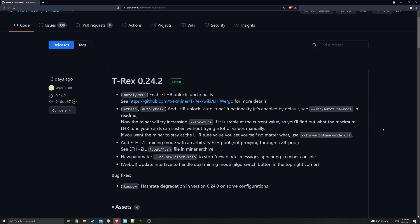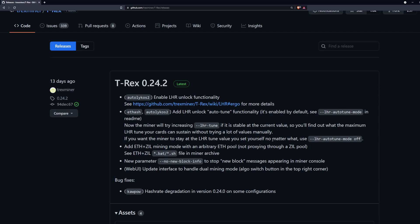On the GitHub page you can see this is the latest release - T-Rex 0.24.2. I highly recommend getting this version. They've added an LHR unlock auto-tune functionality, which is enabled by default. The miner will try to increase the LHR tune if it's stable at the current value, so you'll find out the maximum tune of your card without wasting tons of time manually. This is absolutely great - think about the amount of time it saves each person.